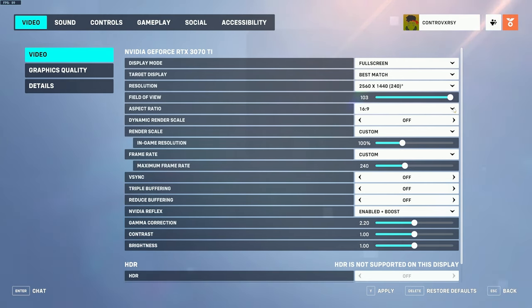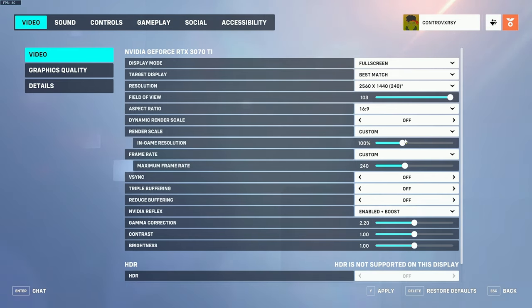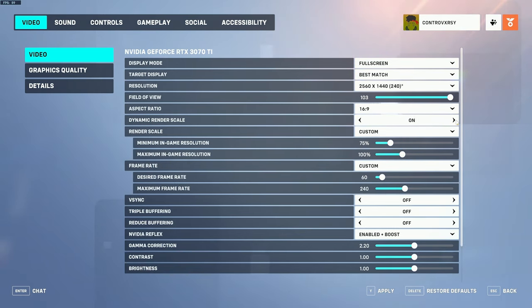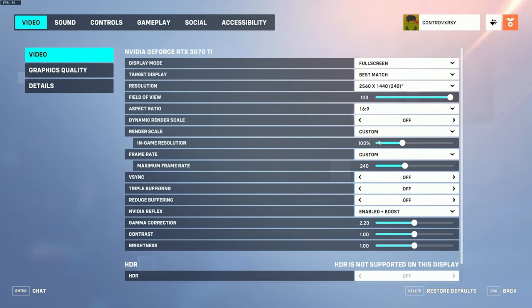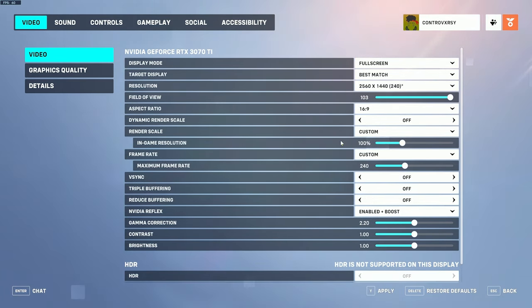For aspect ratio, 16x9 is very traditional, though some players use 16x10 for a slight stretch. Dynamic render scale needs to be turned off — when it's on it causes your FPS to fluctuate and makes for a less smooth experience. Turning it off keeps your in-game resolution at 100%. You'll also want to change your in-game resolution from automatic to custom to ensure you're always getting 100% in-game resolution.